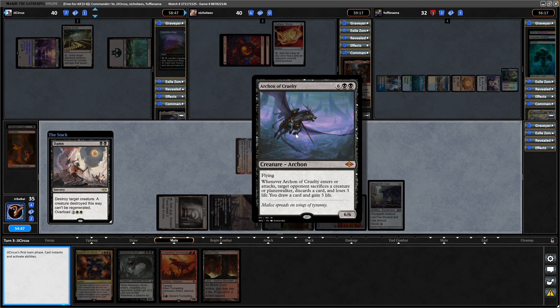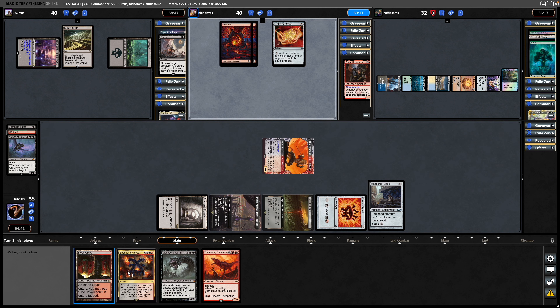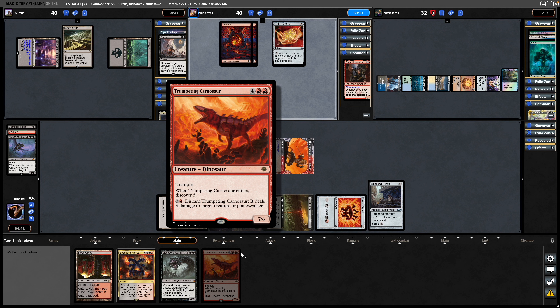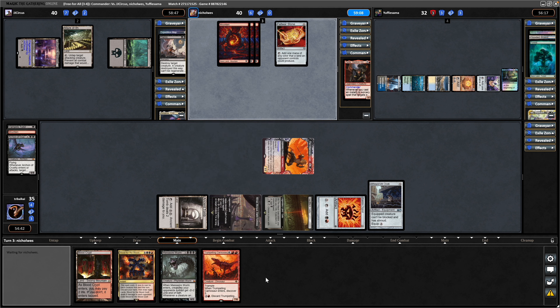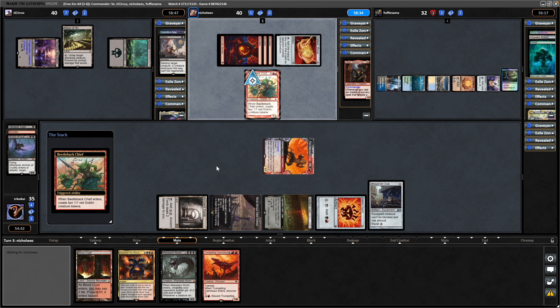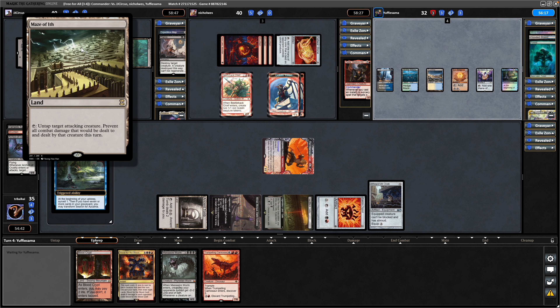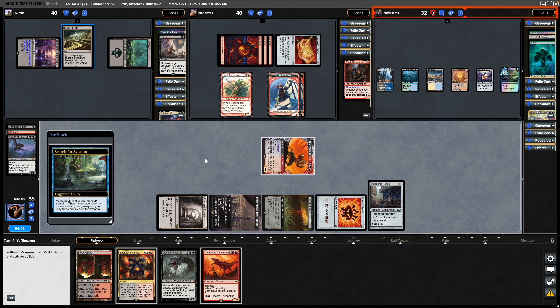So the question is next turn: do we go for the Trumpeting Carnosaur or equip up the infamous Cruel Claw? We've purposely not played any Mountains into this Felwar Stone of our opponents. Not going to play around it too much though — we'll get down the Shockland next turn. Beetleback Chief is going to generate some tokens, obviously a good one for Zarda to see. It might be Goblin Tribal. The Maze of Ith has entered as well, so just going to try and buy himself time.